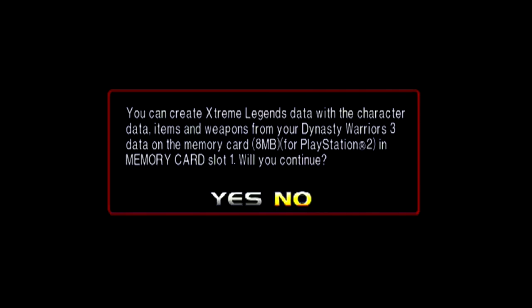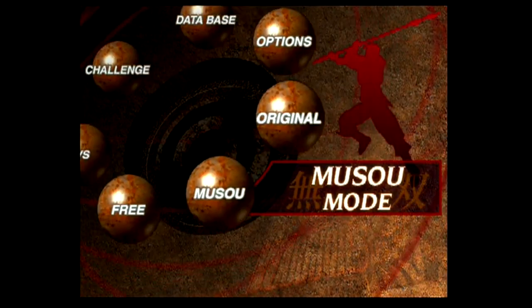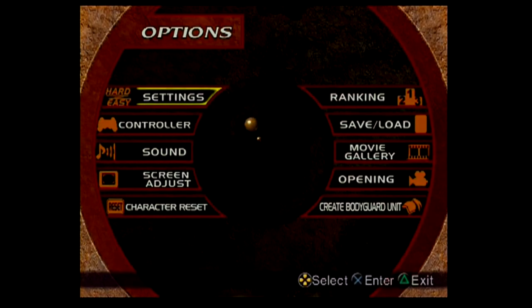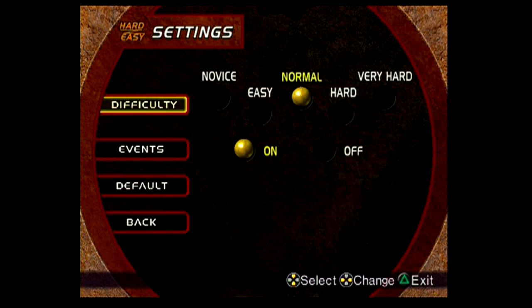I can transfer my save file and progress from vanilla Dynasty Warriors 3 over. This brings over all my weapons and items, my Musou mode completion for the 32 Kingdom characters, and my stat increases. What it does not carry over is my character levels and points, which will need to be built back up. But since stat increases carry over, everybody is fully powered up anyway. Only the new Musou modes and stages are available on the Extreme Legends disc; you need to insert your vanilla Dynasty Warriors 3 disc to access the old content.